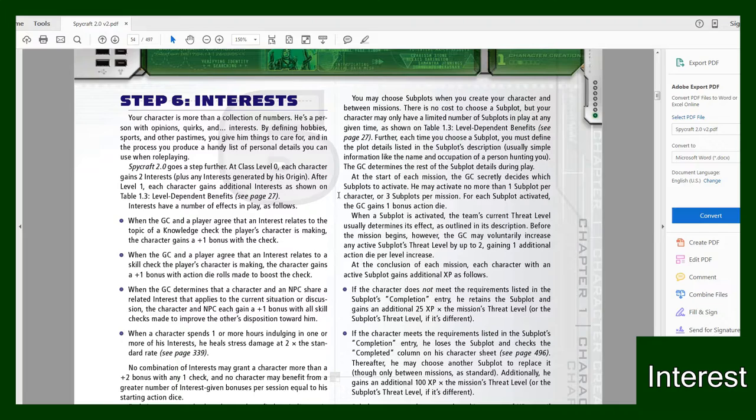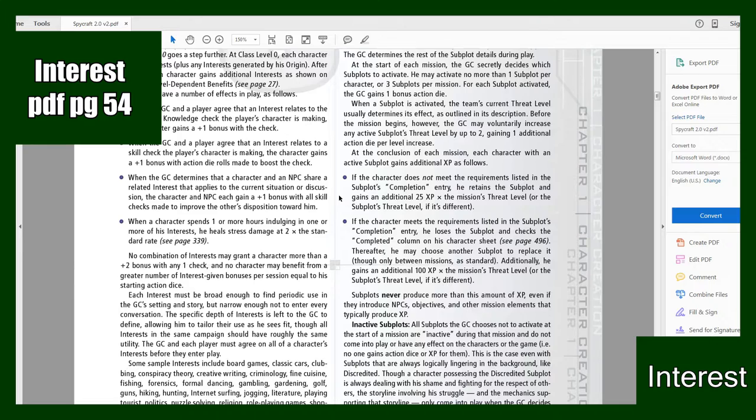Next you're going to want to pick Interests. At level zero your character gains two interests, and after level one each character gains additional interests as shown on the table. When the GC and player agree that an interest relates to a knowledge check, the character gains a plus one bonus with that check. When it relates to a skill check, the character gains a plus one bonus with action die rolls made to boost that check.